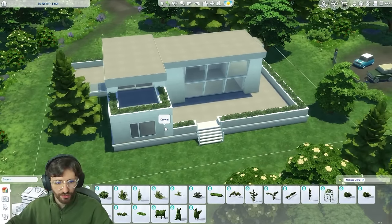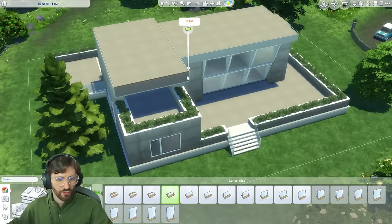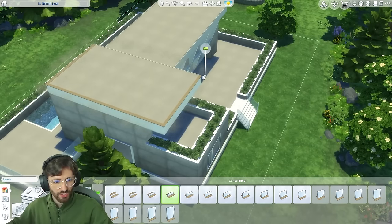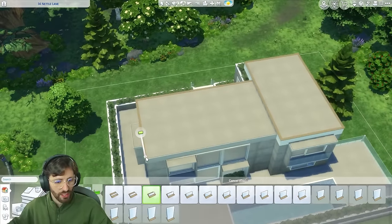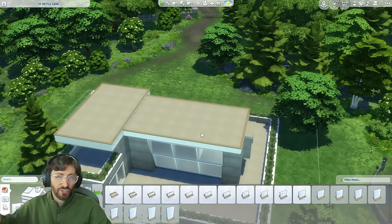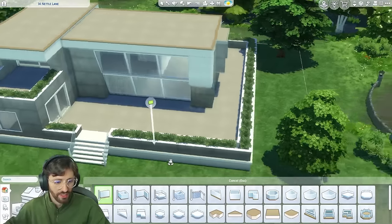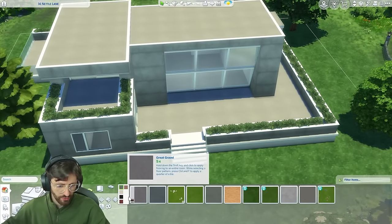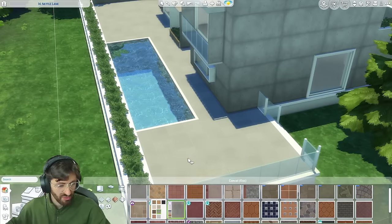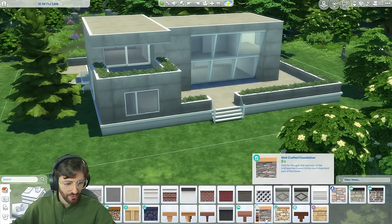Before we get too crazy with it, I think we should try to pick some colors for the exterior. That's another thing with brutalist architecture — you don't really get a lot of color. You get mostly neutral: grays, blacks, whites, and maybe some browns and beiges. So it's not very colorful. That's why I think you need to add interest with textures, shapes, and dimension — to create something that looks interesting and still isn't just a box, even though it is.